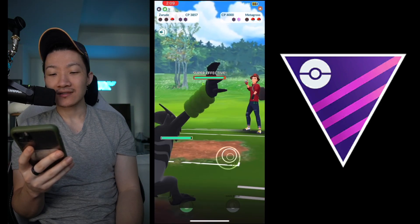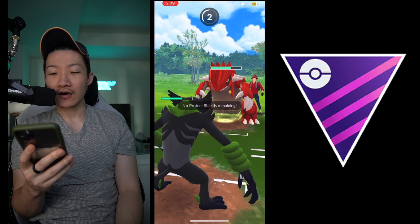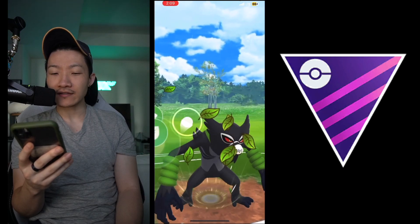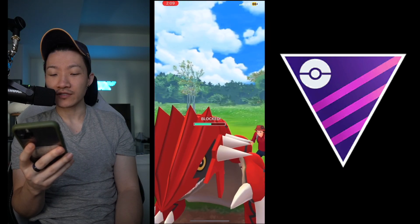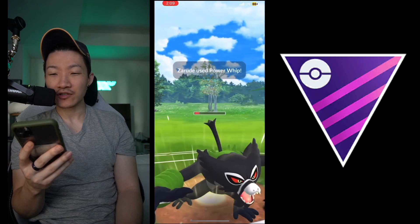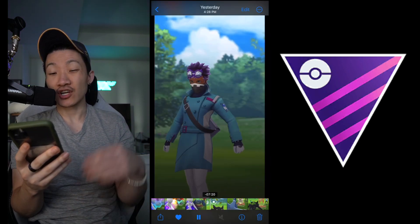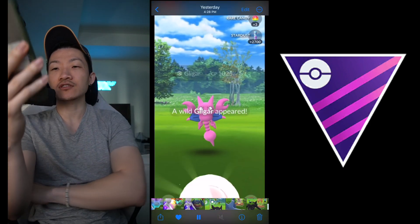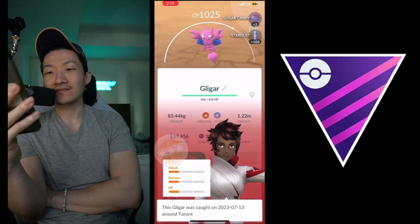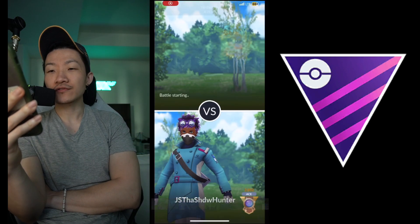Dragon Tail is kind of tough. They're clearly not great into Zarude - it might be Kyogre maybe. Charge timing wasn't ideal for that one - I think he threw on three, you want to throw on one, four, and seven. That was good though - very good. We did get a shield. It is Kyogre in the back - I don't know if this is going to be enough unfortunately. Yeah, not enough. Metagross in general is just a really tough team composition. I don't know if anyone could really win against that team comp unless the opponent just plays really poorly. Not too bad though - three and two in the first set.